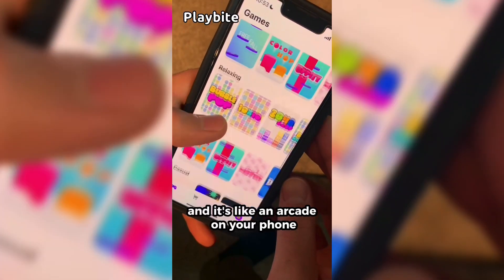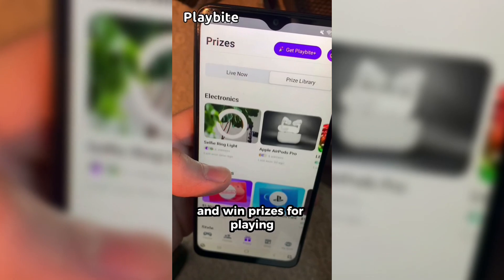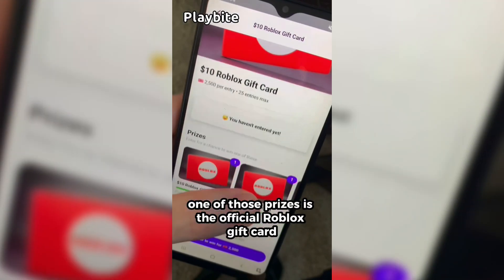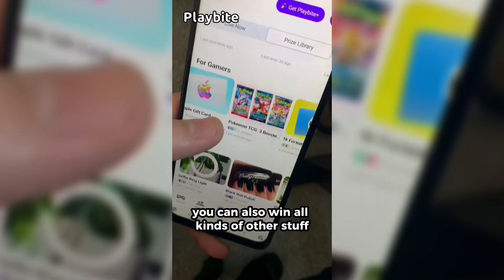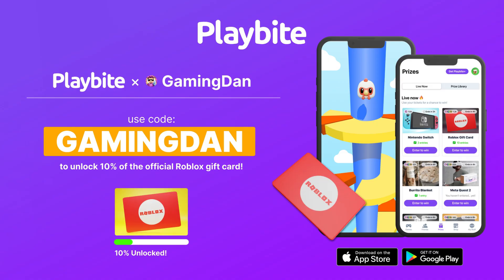If you are ever in need of Robux, go ahead and download this app called Playbyte. It's like an arcade on your phone — you can play fun games in a single app and win prizes, including the official Roblox gift card and all kinds of other stuff from electronics to snacks to cool fidget toys. Download Playbyte today, link down below, and use code GAMINGDAN. By doing so, you'll be 10% of the way to earning your first $10 Robux gift card.